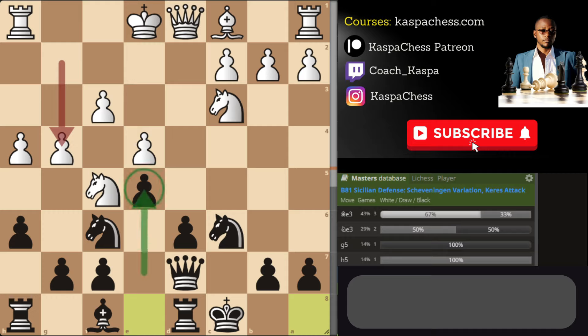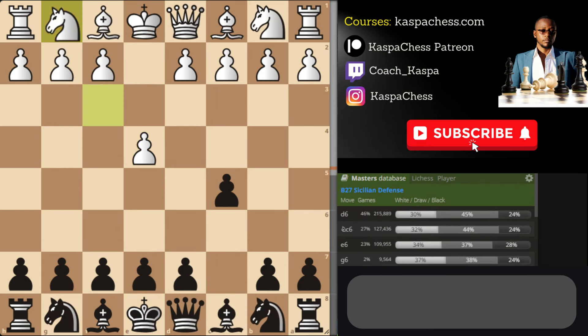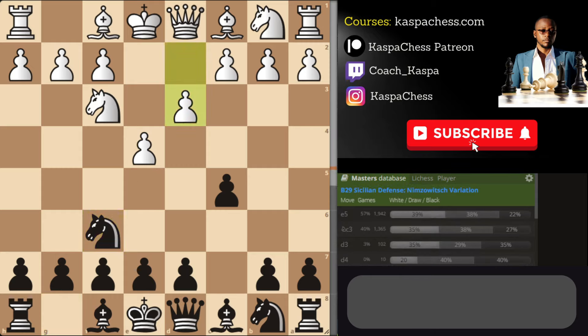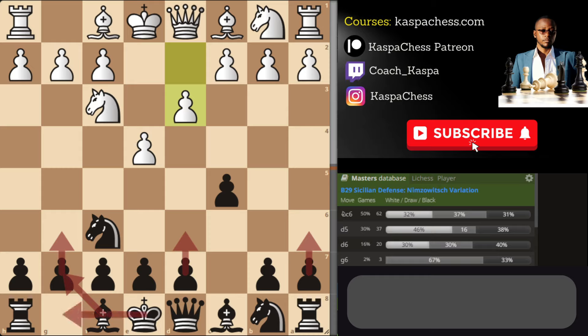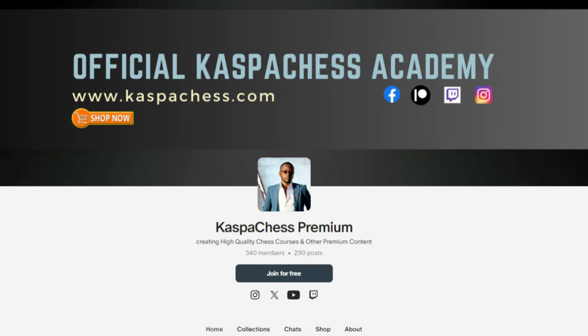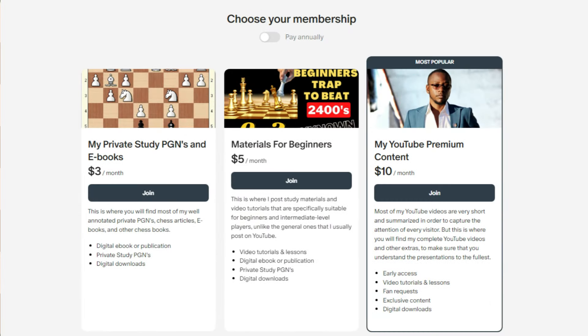In closing, if white doesn't play the most common moves and plays something like d3 and Nc3, here's how you continue with the normal Sicilian Defense: remember everything you do in the Pirc — d6, g6, a6, fianchetto your bishop, castle short. This is the easiest way to continue. Sometimes after d6 and white plays Nc3, you can even rush the bishop trade and continue what you do, or even Knight c6.